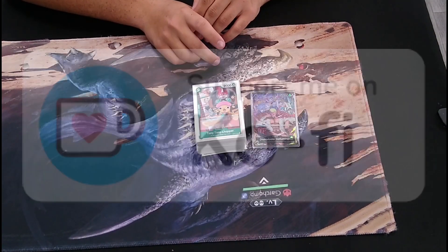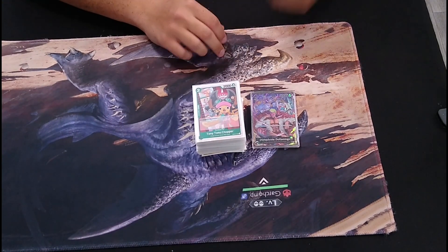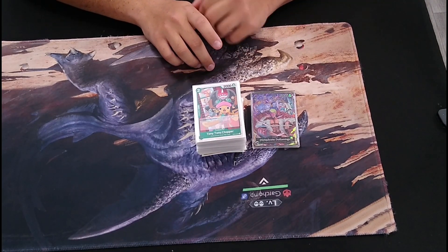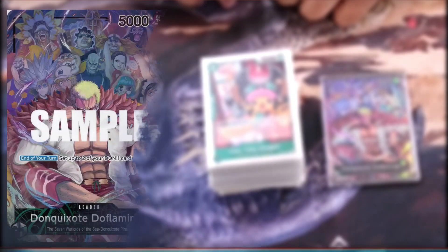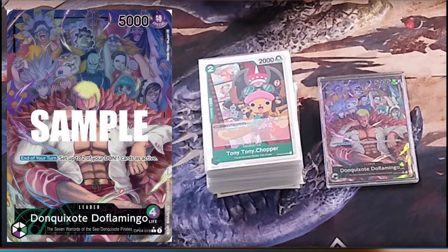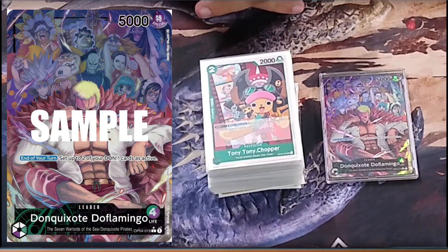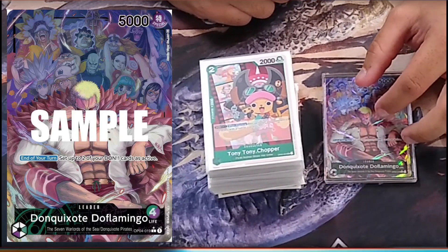We're here with Tyler. What were you wanting to hit? Green purple Doflamingo. So we're out here playing green purple Doflamingo with the film package.